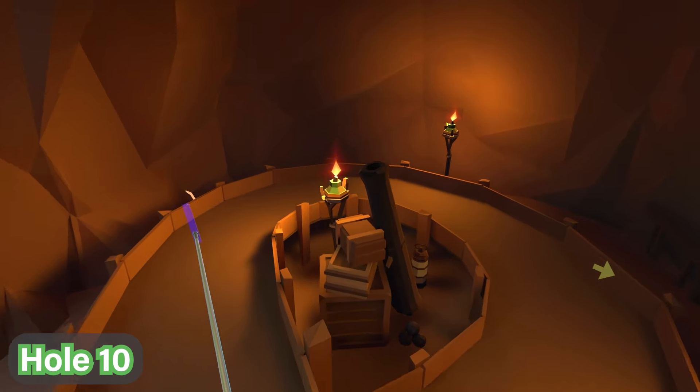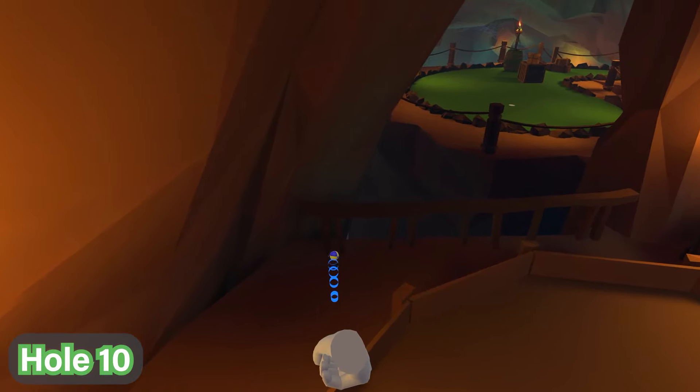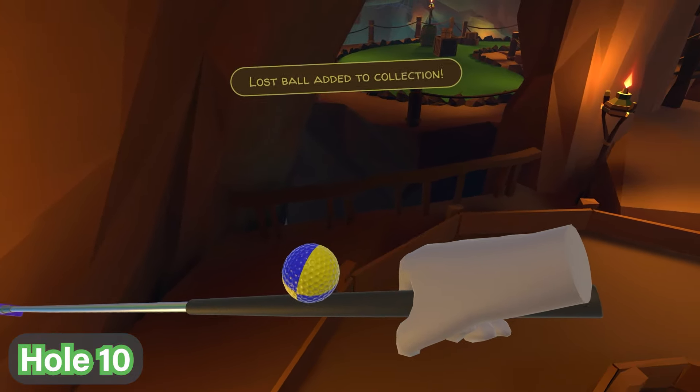By hole number 10, you're going to take half of the loop and stop by the cave side over here. You'll see the fence on this side has the ball between the two little pegs holding up the fence.